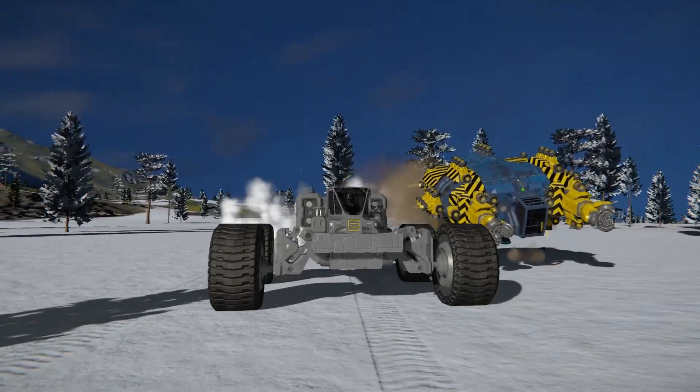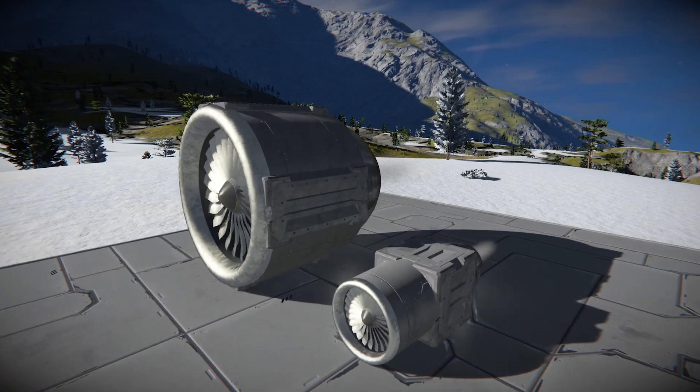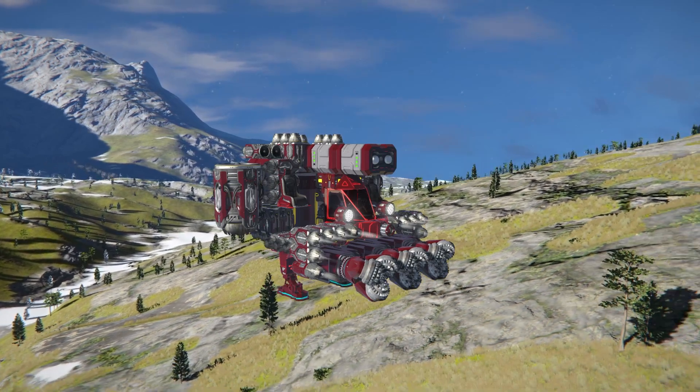Space Engineers has three separate classes of thrusters. Atmospheric thrusters only work on planets and moons, but their thrust gets weaker the higher you go up. They consume power to operate on a cheaper resource basis than other thrusters and are generally the type of thrusters you want to use at the start of the game.